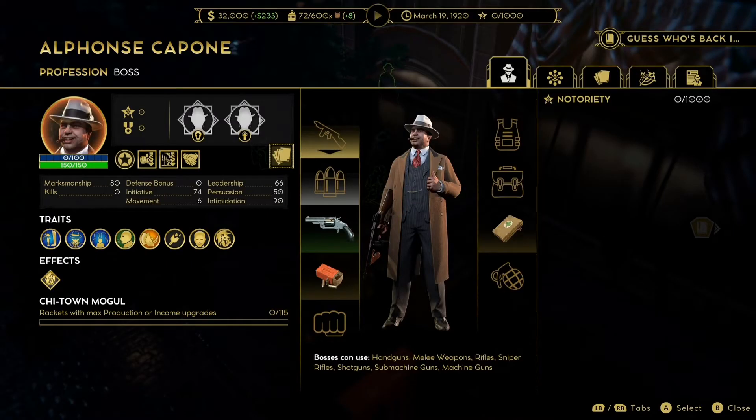Moving on to the stats — the first one is marksmanship, and Al Capone gets an 80, which is pretty good. We'd be looking for 70 to 80 marksmanship anyway. Obviously it's Capone, so you're going to want to give him a Tommy Gun, and having 80 marksmanship works very well for that build.